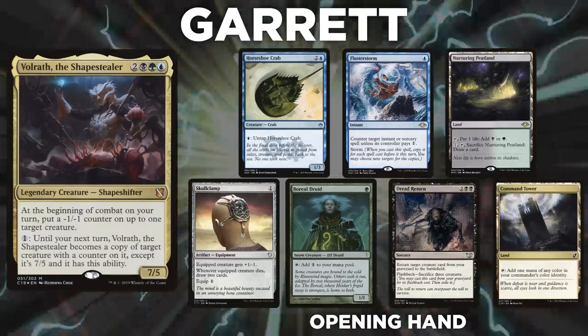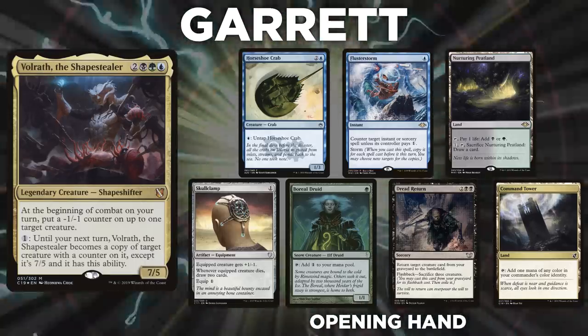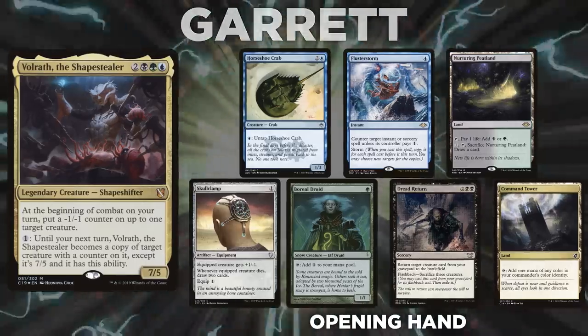Garrett's opening hand consists of a Horseshoe Crab, Nurturing Peatland, Skullclamp, Flusterstorm, Boreal Druid, Dread Return, and a Command Tower.